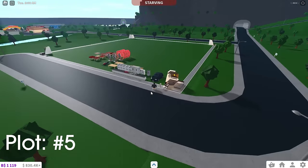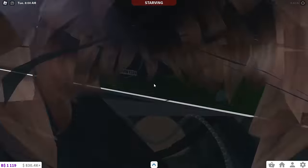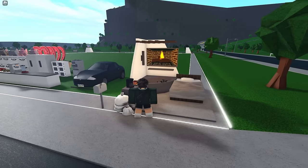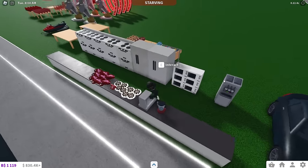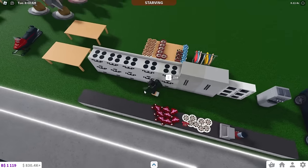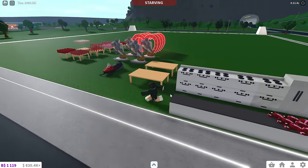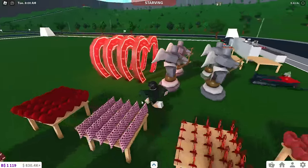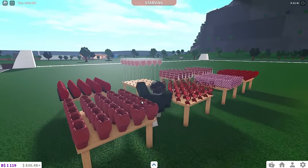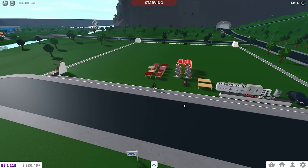Plot number five is called my work plot. It's my working plot — I've got four mood stations, a random car, a kitchen, Christmas foods, a snowmobile, and I stocked up on Valentine's Day stuff here because it was the plot I had loaded at that moment. Not much going on. It's my work plot. Pretty straightforward.